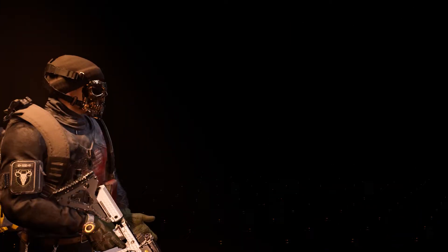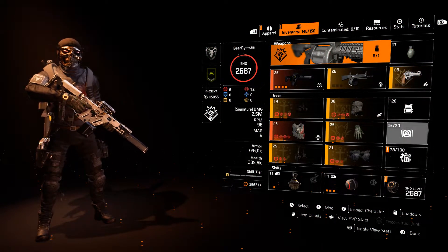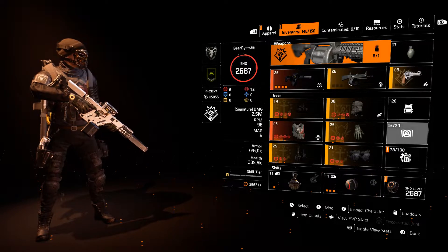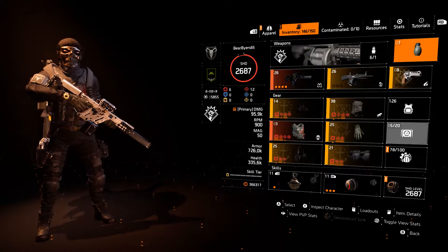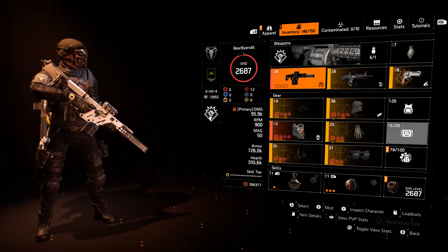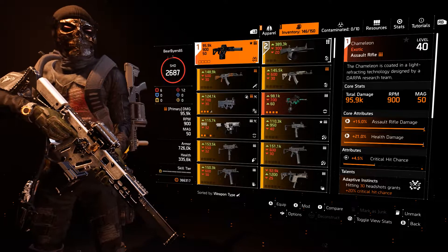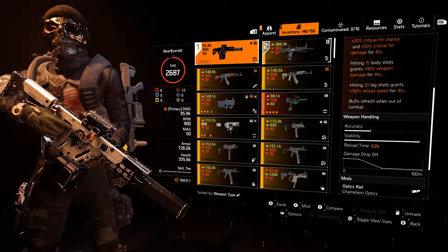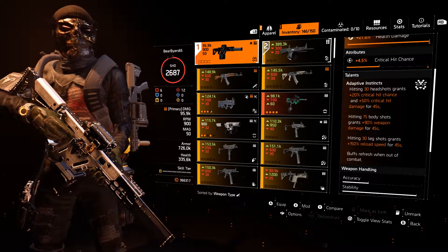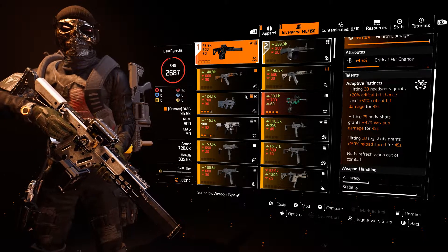This is what this build is doing. I had different skills on because I was doing the Summit and different challenges, but this one is really fun. Because you have this continuous battle going on, the Chameleon really shines in here — you're able to get enough damage on there for it to really start taking effect.